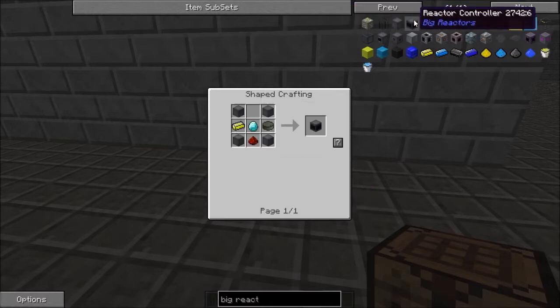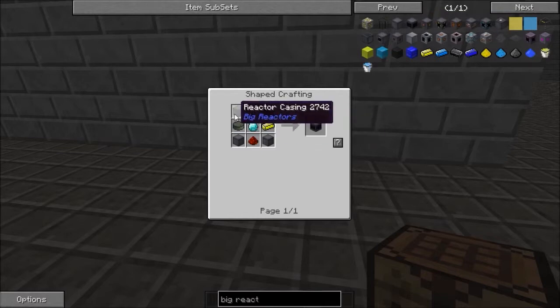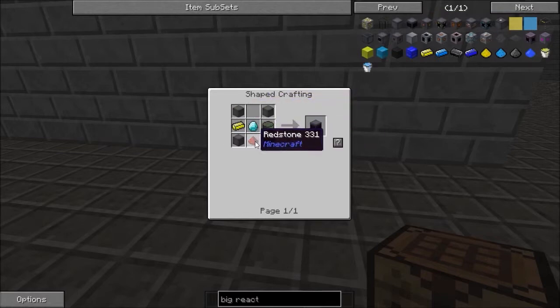The controller is vital for this — it's all actually vital because without it the reactor doesn't work. So you're going to need diamond, that ore ingot, some more casing — which you just saw the recipe for — and redstone.